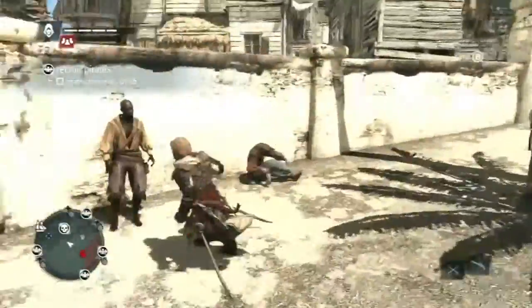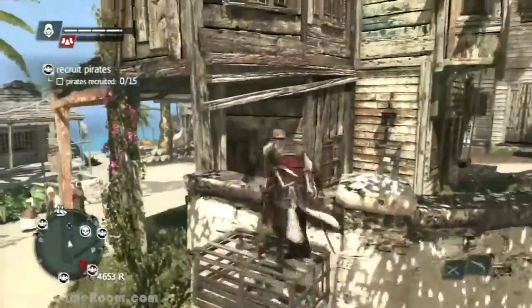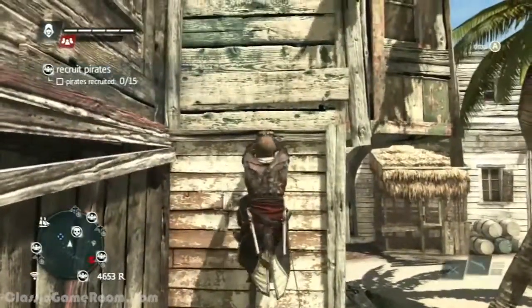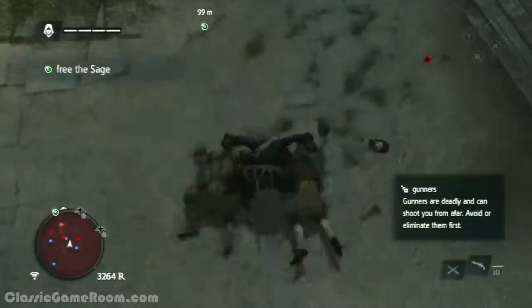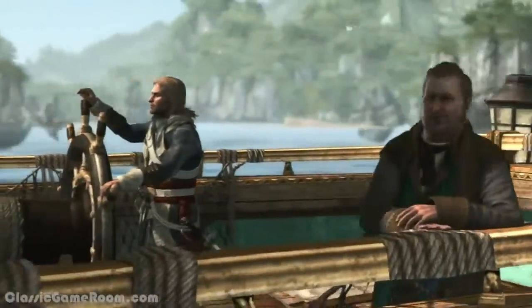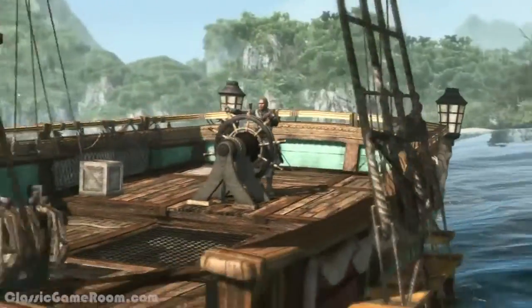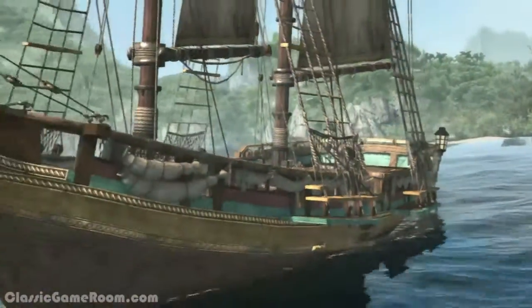The game is basically split into two parts: there's land, and then there's sea. On land, there are three major cities, as well as a ton of smaller islands, each with little villages and towns of their own. They're all separated by this huge ocean. And that's the second part of the game — when you're on your ship and you have the entire Caribbean to explore.